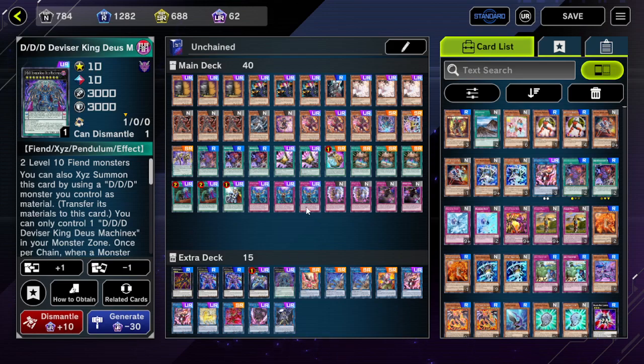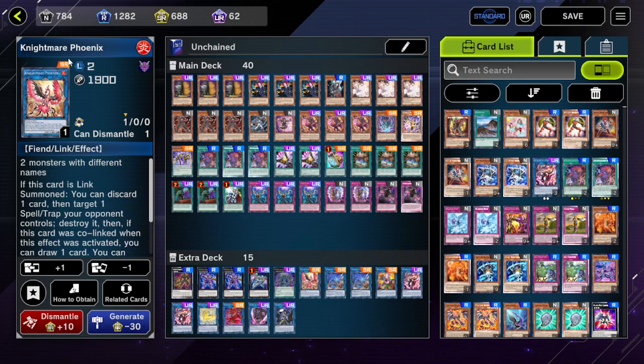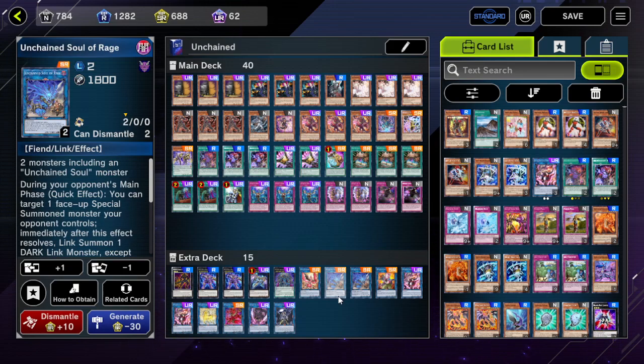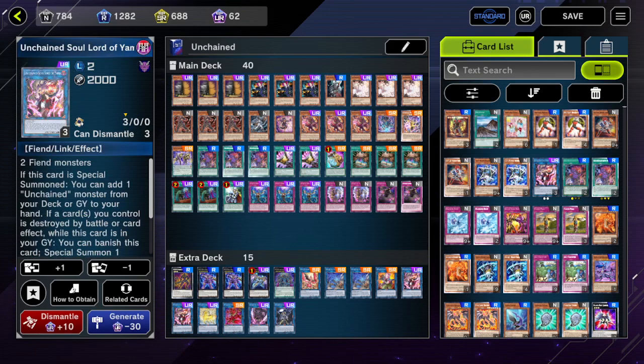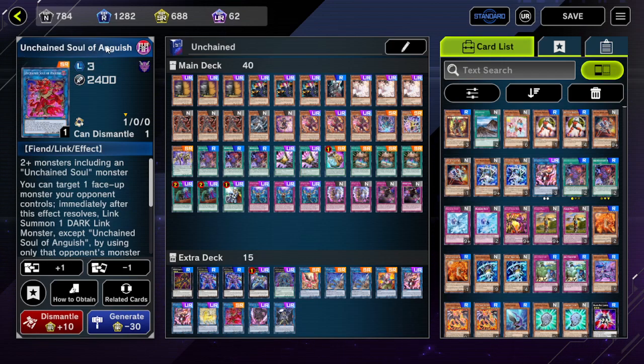Zeus because you have Xyz and can make it easily, and Machinex for reasons already explained. One Imduk the World Chalice Dragon because sometimes you want that card to pop a card on the field and since it's a Fiend you can make it under the Fiend lock. You can also decide to run Nightmare Griffon — I don't have it so I chose not to craft it — but it's good because you can make it under the Fiend lock so your opponent cannot activate effects of special summoned monsters. Two Unchained Abomination because it's your main link monster and main interruption.